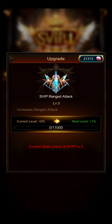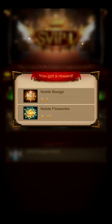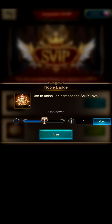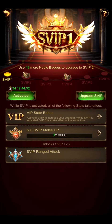The SVIP ranged attack stat unlocks at SVIP level two. The question is: how do we improve our SVIP level? Every day you can see the glimmering chest up here on the right — I'll click on it and these are the badges you get each day. Using those two badges we just got, we can see that it now says use 48 more noble badges to upgrade to SVIP level two, down from 50. So it is a growing progression.